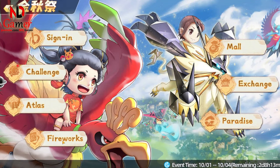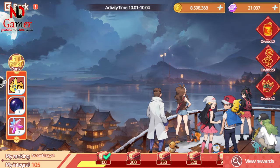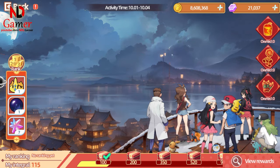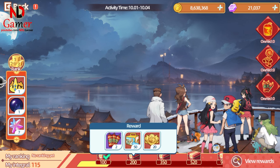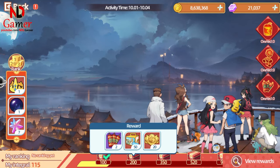As for the fireworks, they are used in the fireworks section of the event. When you launch fireworks, you'll earn accumulation points, which can be exchanged for rewards. The better the fireworks, the more points you'll earn. These rewards are excellent because they include UR shards of Demigods, and you can choose the Demigod you like. Higher quality fireworks give more points, but if you're playing for free, you'll only have access to the regular fireworks.